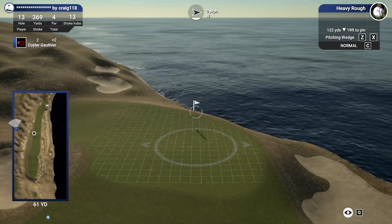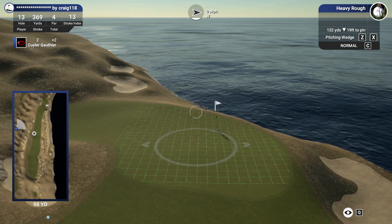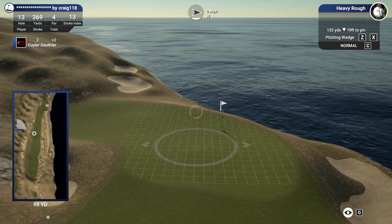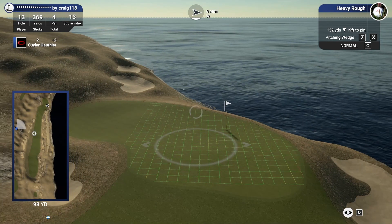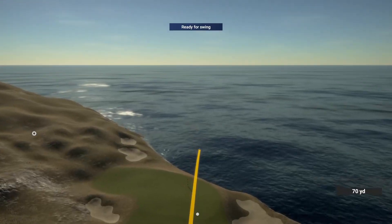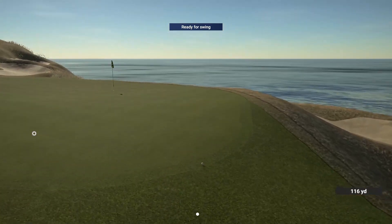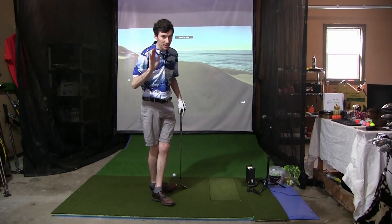132 left on our recovery, 19 feet downhill. We do not want to go long at all. I think we're just going to take the 52 degree here and not bring the water into play. That's looking pretty good, bounce on up there — that's what we wanted to do. Keeping it safe, just the front edge of the green. Up and down for par.